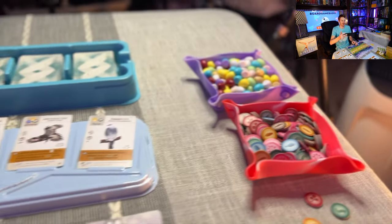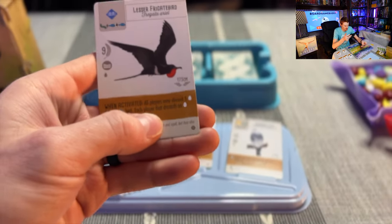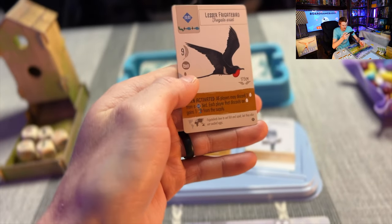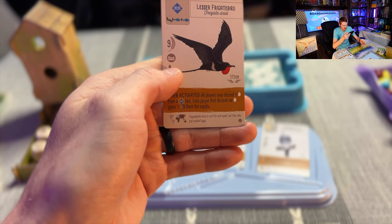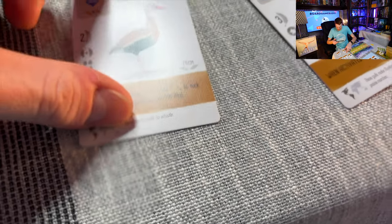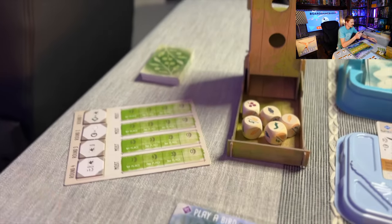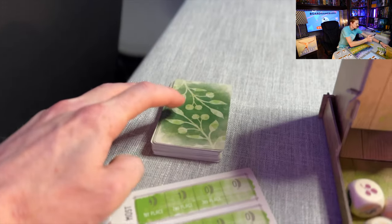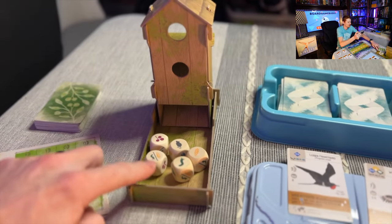Some of the colors of eggs are different as well. You can look at the corner of a card — it has letters showing you which expansion it's from. This is the Oceania one; you can see the 'O' right there. The regular base game cards won't have anything in the corner. Then we're going to take these bonus scoring cards and have those in a stack off to the side for now.